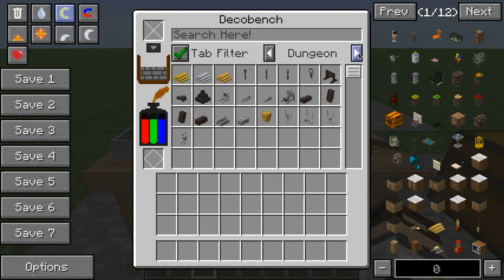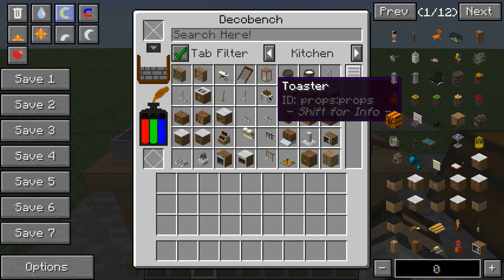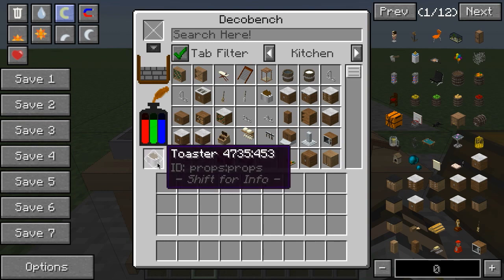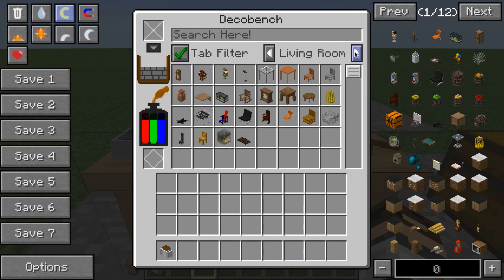When I find something I want to make, I go ahead and just grab that item by clicking on it here — make a toaster — and then I'm going to grab it from here and that makes the item.